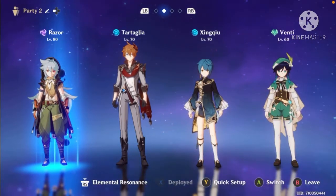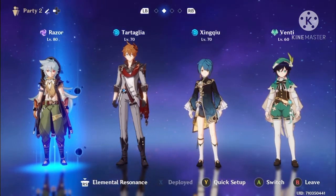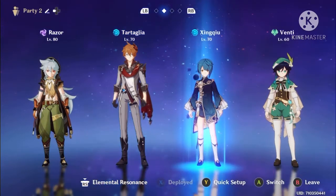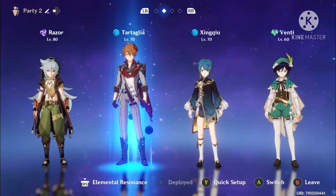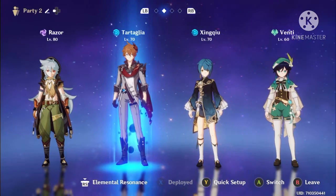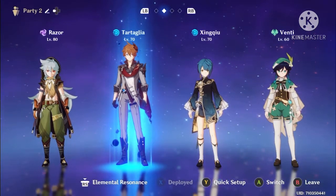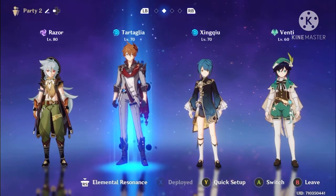Now we're going to look at team builds for Razor. My personal favourite team uses Razor, Tartaglia, Xingqiu, and Venti. It works around electrocharged reactions — you put Tartaglia in first, deal hydro damage in a burst, pull him out and put Razor in. Razor then electrocharges the enemies and beats them down while they're constantly being hit by the electro charge damage.